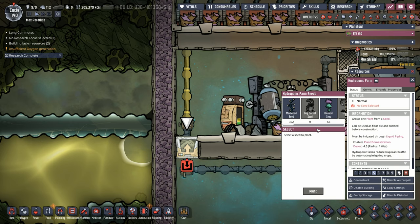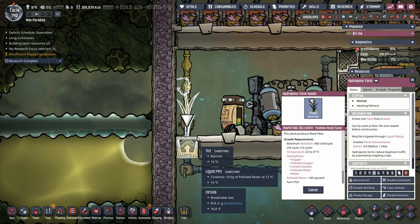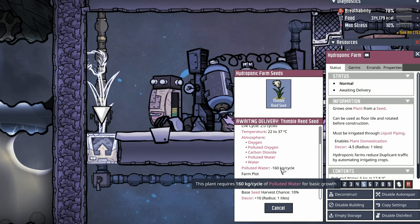We are finally ready for our beautiful thimble reed seed — we've actually found ten of them. Hopefully we'll be able to drink all the water with just one thimble reed. Our dupes only supply about an extra six or seven kilos of polluted water per cycle, so even with ten dupes you're looking at 60 kilos extra, and the thimble reed seed can drink 160 kilos per cycle.